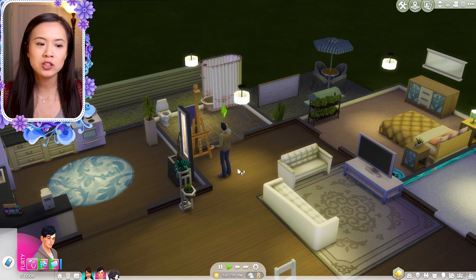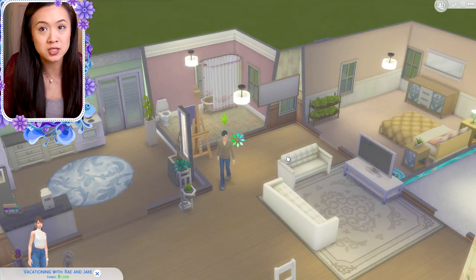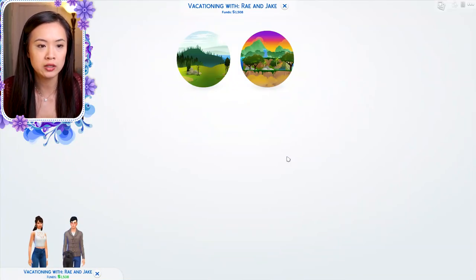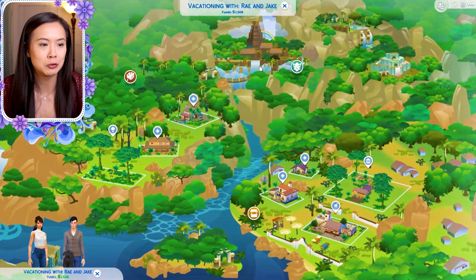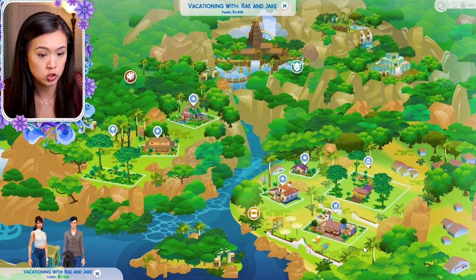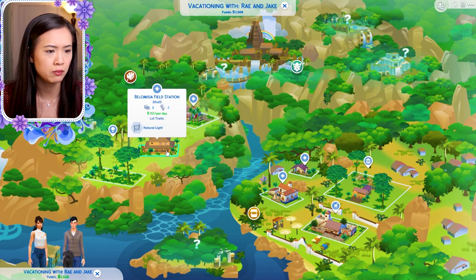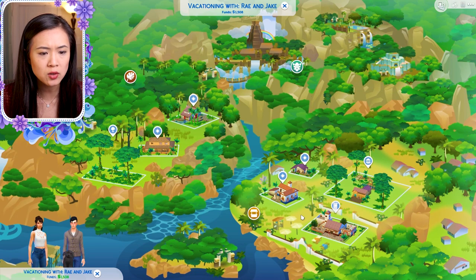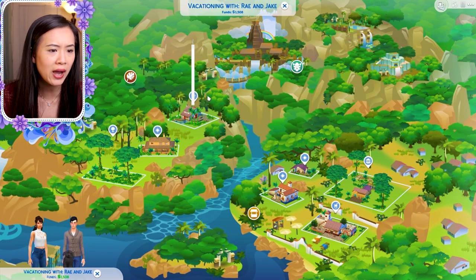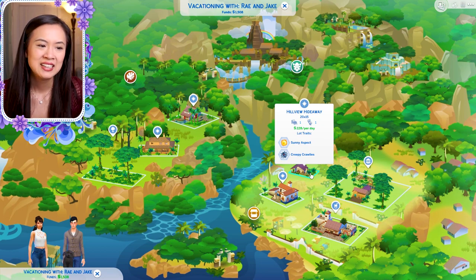I should have downloaded a custom world, but my custom content folder is getting really full and I was having recording issues. I think Salvadorado is the way to go. I don't want to go anywhere with creepy crawlies — and we need to save money because we're about to have a baby! A one-bedroom rental is $550.